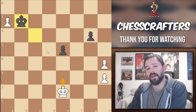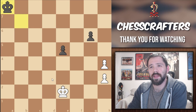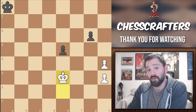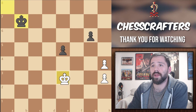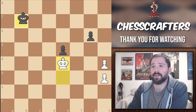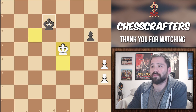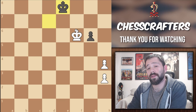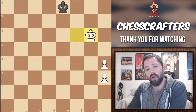If White were to promote right now, then Black captures, and King to e3 would only result in a draw. The Black King moves to b7, White to e4, Black to c6, White captures the pawn, then Black moves to d7, White moves to f6, Black to e8. And even if White captures Black's last pawn, the game is still going to end in a draw — all because of White's pawns being placed on the h file.